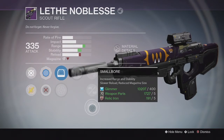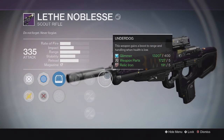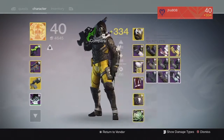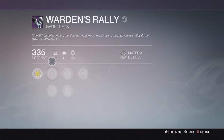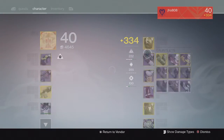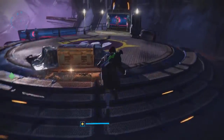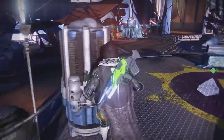For the Challenge of the Elders rewards, the scout rifle came in at 335 with exhumed and underdog, high caliber rounds, braced frame, and small bore — not the greatest perks. I think I got a better drop on a previous week for that scout rifle. The gauntlets came in at 335 as well with intellect, strength, increased grenade throw distance, and hand cannon reloader — pretty solid. That's about it for this video, thanks for watching, like comment subscribe, and I'll catch you guys in the next one.